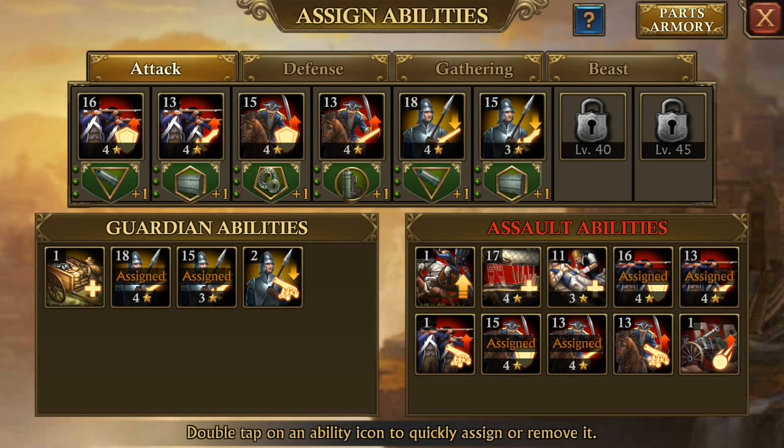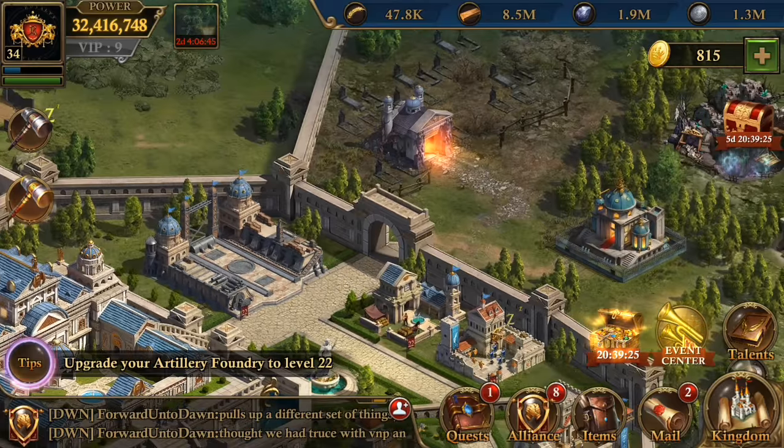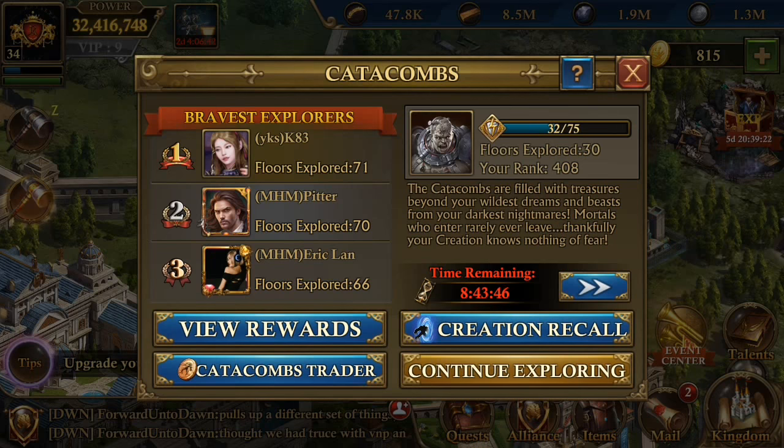I have the green parts because before this update came out, I wasn't doing the catacombs. I thought it was stupid — I didn't want to waste my time on it, I thought it was boring. You know, go get lost in these catacombs for hours kicking frogs. That's just not my thing, so I didn't do it, and it came back to bite me.